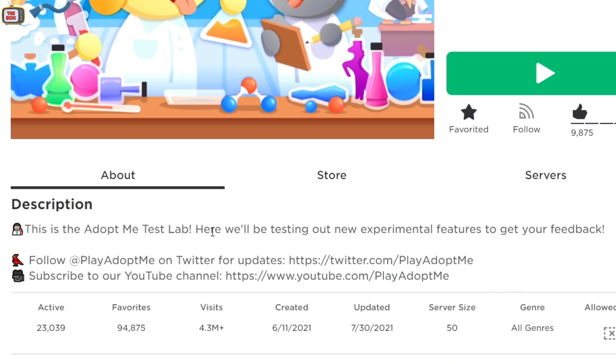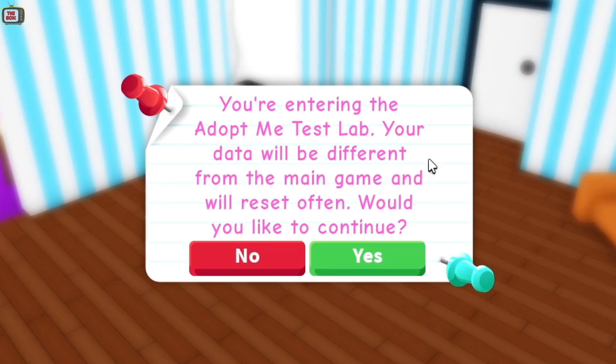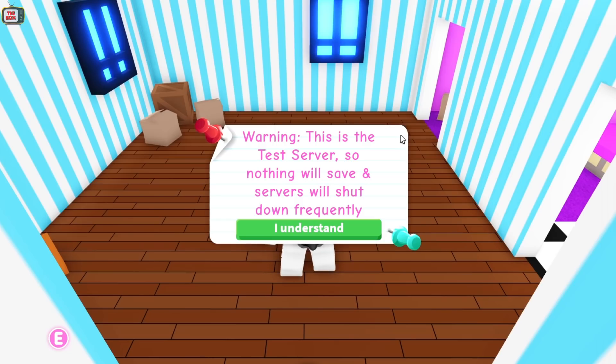So this is the Adopt Me Test Lab, where we'll be testing out new experimental features to get your feedback. This game is only online when Adopt Me wants to test new features, so you need to keep an eye on the game or check out Adopt Me's social media and Discord channel where they sometimes announce that it's live. Here we are in Adopt Me Test Lab. You're entering the Adopt Me Test Lab — your data will be different from the main game and will reset often. We then get an Adopt Me message telling us we're in the test lab and that they're trying out experimental changes. We get to choose baby or parent, just like the real game. Warning: this is the test server, so nothing will save and servers will shut down frequently.